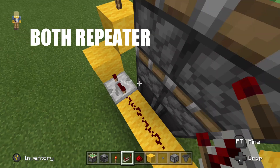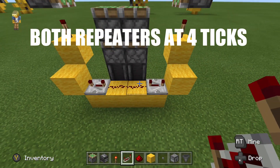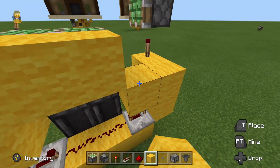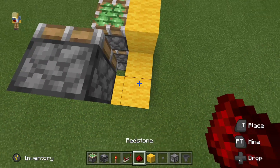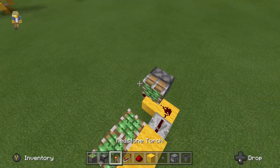Then we will put two redstone repeaters both set to four ticks, just like that. After that, we will wire up this top bit right here — blocks connecting up to the top pistons, redstone, a repeater set to one tick, redstone, another repeater set to one tick, just like that. It's the same on both sides.